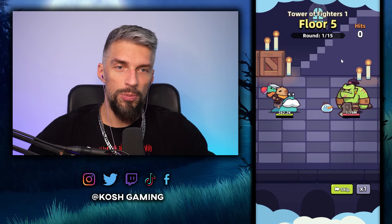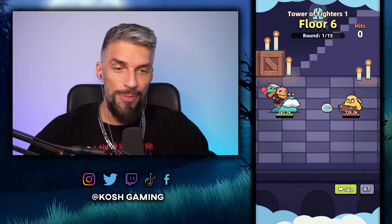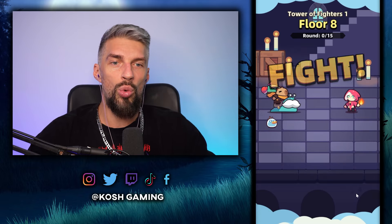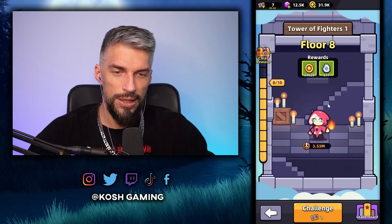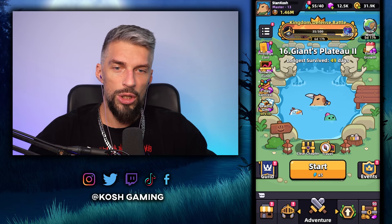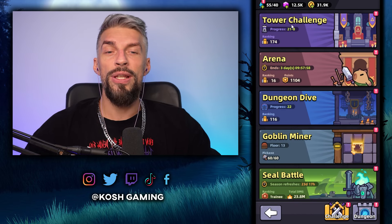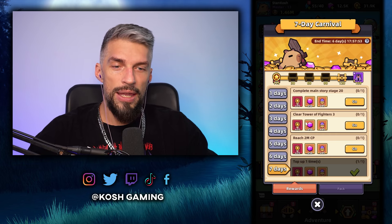Let's give the Tower a go and see if our build is strong enough to take out all the enemies. I was stuck here yesterday, but today I managed to push further. What you need to push for the 7-Day event — I think Tower 20 has to be finished. We're at 21 right now, so Tower of Fighters 3 means Tower 23 has to be finished in order to complete the final 7-Day Carnival task.